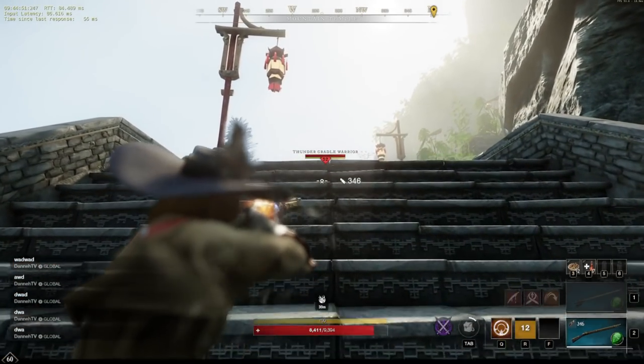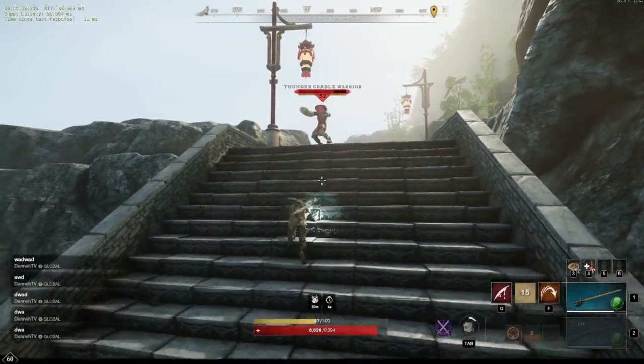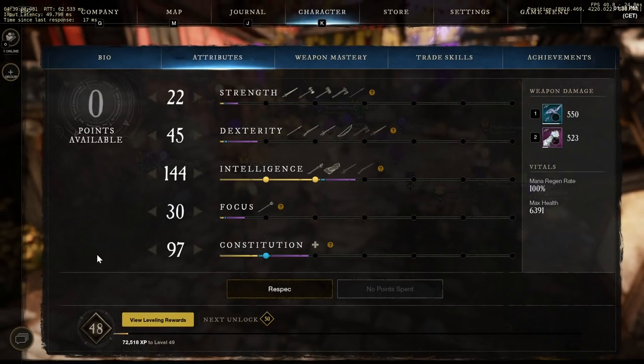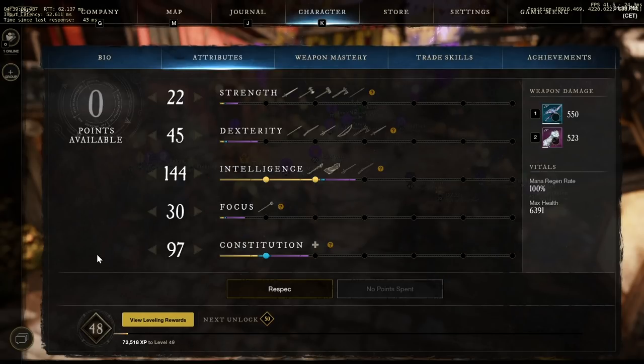And in a smooth transition, this nicely leads us on to tip number 12: attribute points. Don't go fully into damage — you need some constitution. If you're running a class as a DPS, I'd be looking to put around 75% of my attributes into damage, so that'd be like dexterity for a musket, and 25% into constitution. Glass cannons just don't really work very well in this game. On the whole, on average, you really need some survivability, and that means you're going to need some constitution in your build.